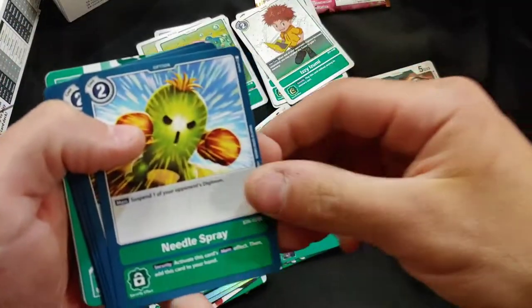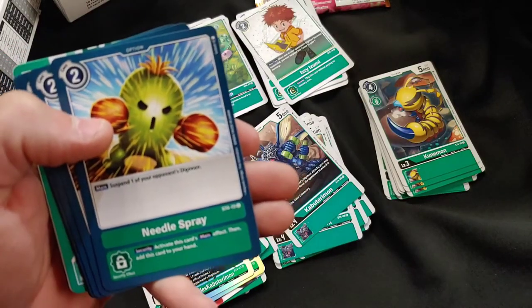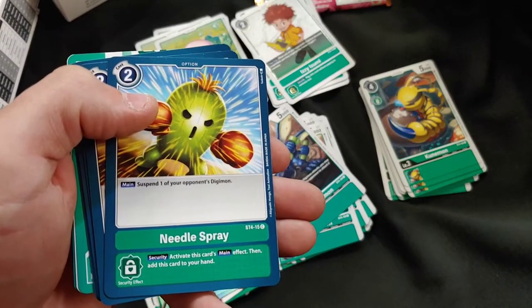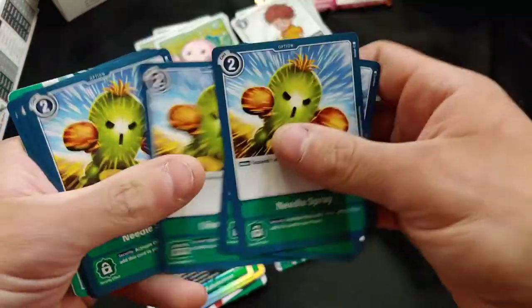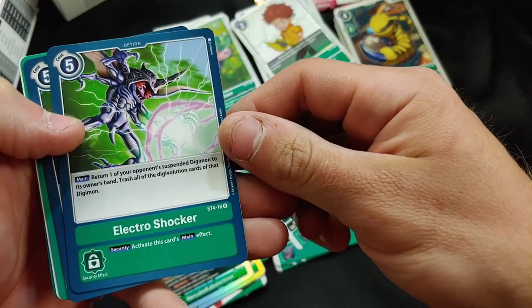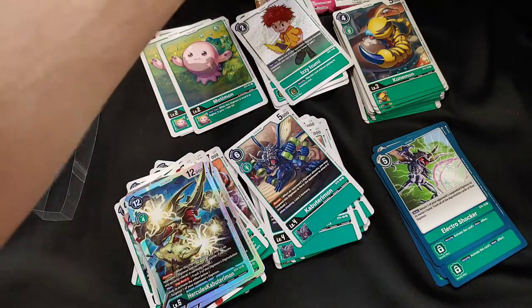We got Needle Spray — Main effect: suspend one of your opponent's Digimon, then activate this card's main effect again. This is a lot better than Flower Cannon because it doesn't have that caveat with the blocker. I can see why people run this in Nidhogg or Green OTK — a very strong card, four of them. We got Electro Shocker — suspend one of your opponent's Digimon with your hand, two of those. That's a really cool deck overall — big fan of that.